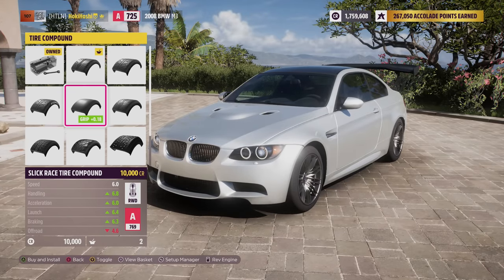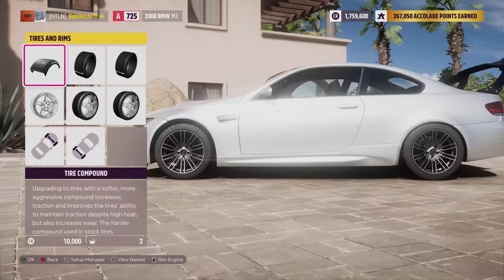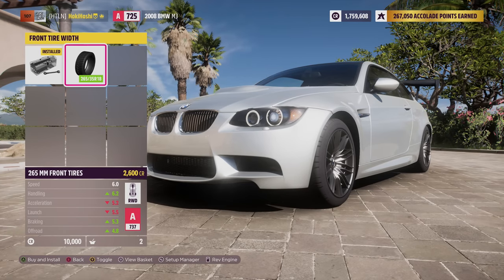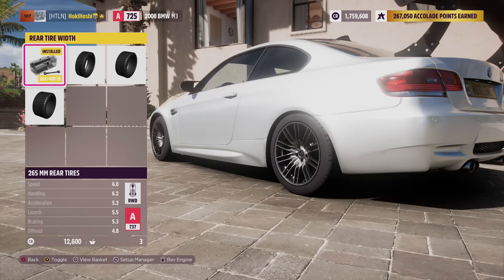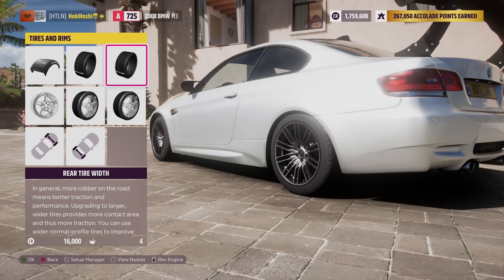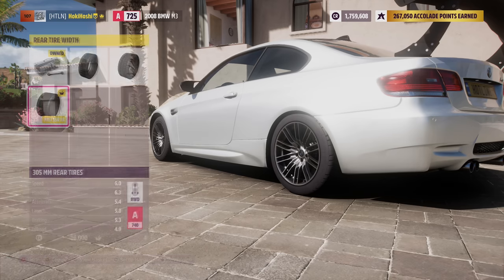Slick race tires are almost never worth it for online racing builds — these are better suited for rivals racing. So if you do need to upgrade to race tires, semi-slicks are a bit cheaper and much better if you find yourself racing in the rain or dipping off-road for a second. Now for tire widths, front tire width will generally be somewhat costly, but very worth it if you find yourself understeering — definitely upgrade this on your front-wheel drive builds if you can. Rear tire width on front and all-wheel drive builds usually won't increase PI much, it could even decrease it as it adds some weight. I pretty much always find it worth it to max upgrade rear tire width on any build.